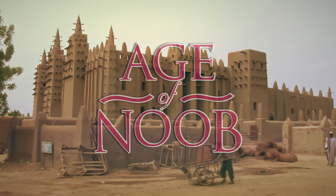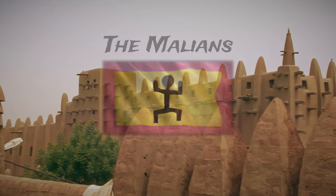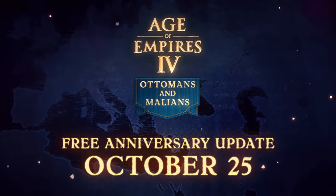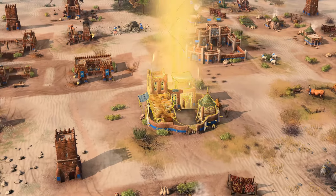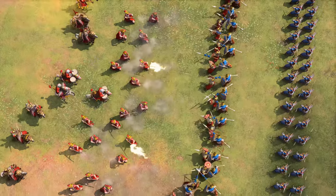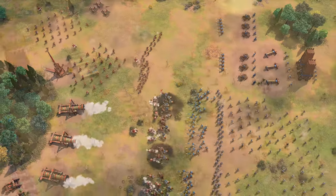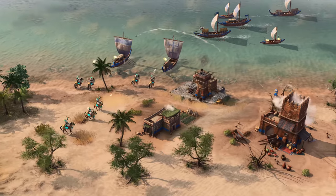Welcome to Age of Noob everyone! Let's take a closer look at the second of the newly announced civilizations, the Malians. The Ottomans and the Malians are the two new civilizations that will be available to play for free in October, and today we're looking at everything we know so far on the Malians. I upscaled and interpolated the trailer footage as well, so we can zoom in and slow down to take a closer, quality look at the units. I will also cover what's officially available on the website, as well as uncover additional details by zooming into the footage for you folks, so be sure to stick around until the very end.